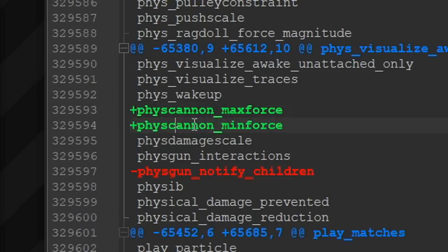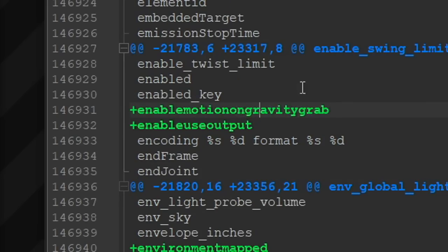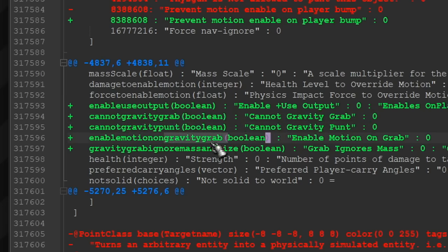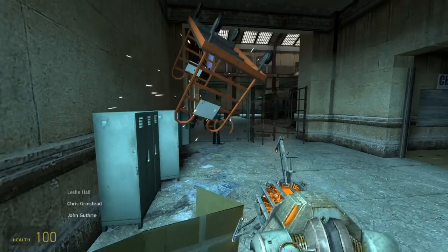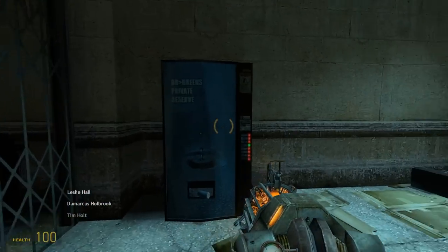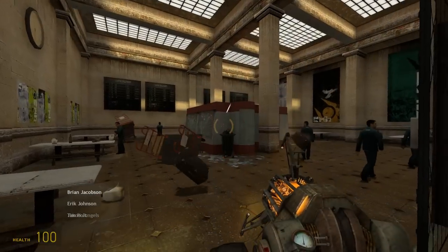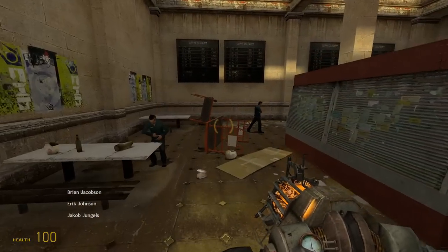The following strings indicate further development of some game in the Half-Life universe. More specifically, it refers to interactions with the gravity gun — like pulling and throwing objects and changing the power. This once again hints that the future game will be played as someone in a protective HEV suit with a gravity gun.